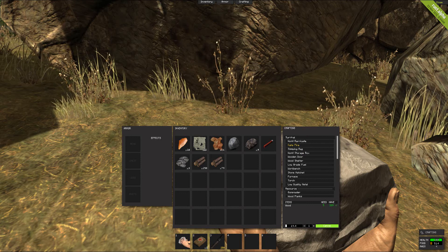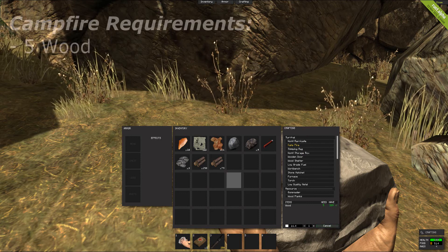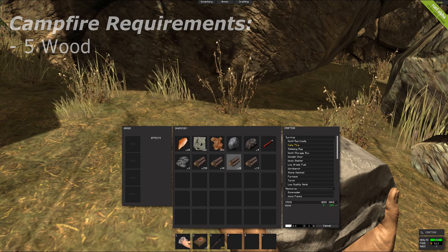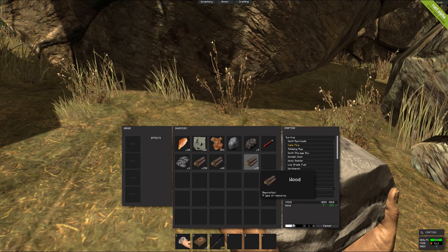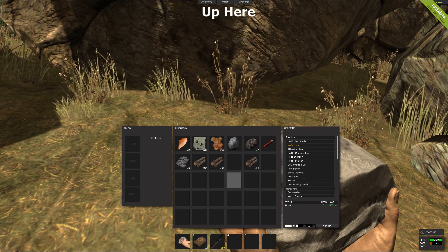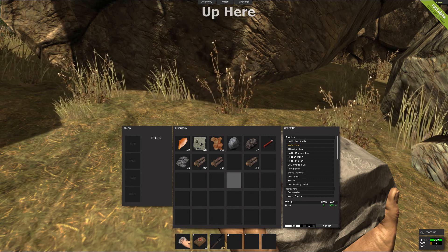After you feel you've collected enough resources you will need to craft a campfire and some other things. You can do this by pushing Tab, which will open your inventory. Your crafting menu should be on the right-hand side. If it is not, at the very top of your screen there will be three little options — crafting will be one of them. Click on that and it will pop open the crafting window on the right-hand side.